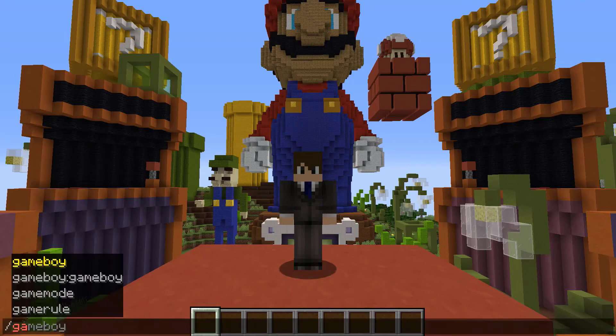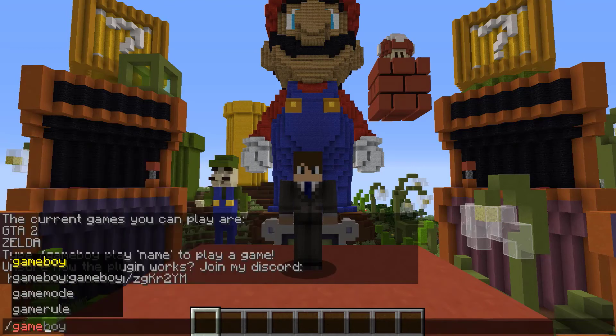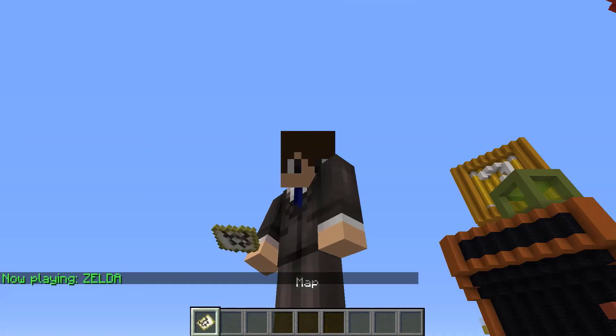The base command for this plugin is going to be slash Gameboy. Here it lets you know which Gameboy games you have available to play. I believe GTA 2 is actually a Gameboy color game and the Zelda game that we are playing is an original Gameboy game. So to go ahead and play one of these games, we could just run the command slash Gameboy play followed by the name of the game.